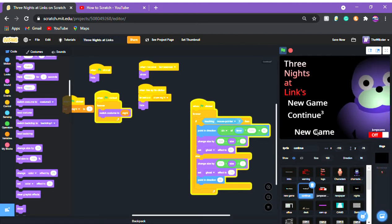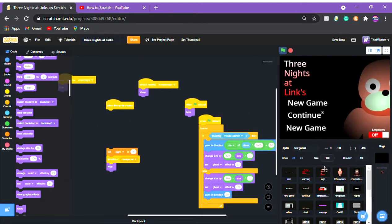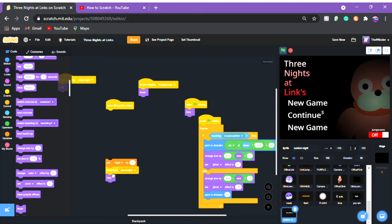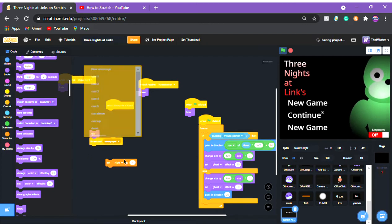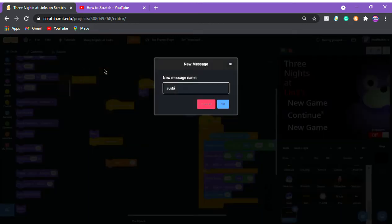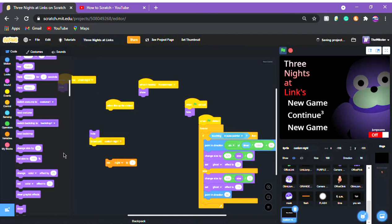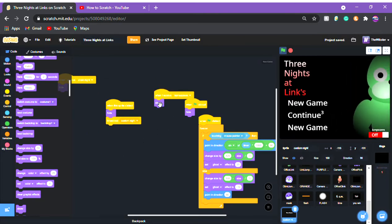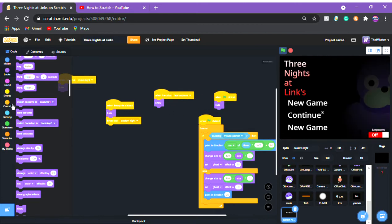Once that's done, put the new game button in position but it's not going to be called new game — it's going to be Custom Knight. We'll call it Custom Knight, and do: when flag is clicked, hide, and broadcast new message 'custom knight.' Then in 'when I receive home screen,' we'll put this block.